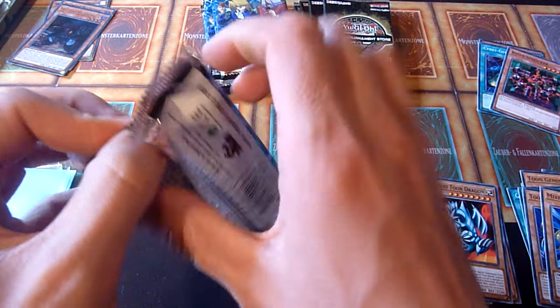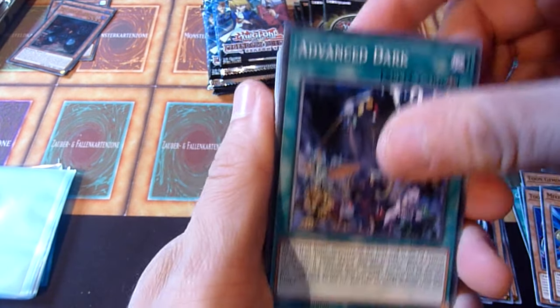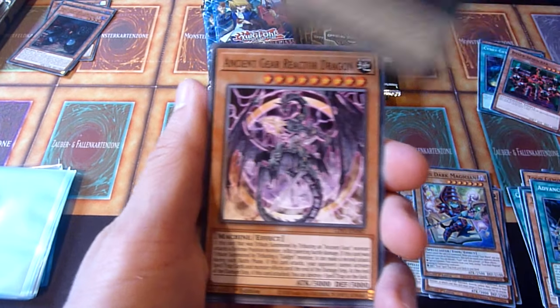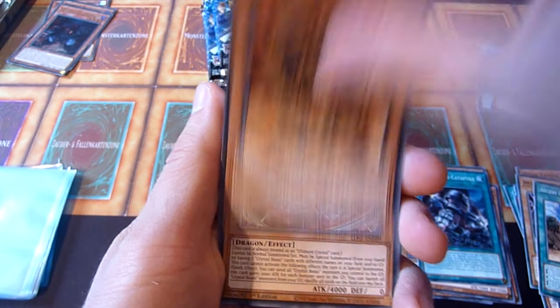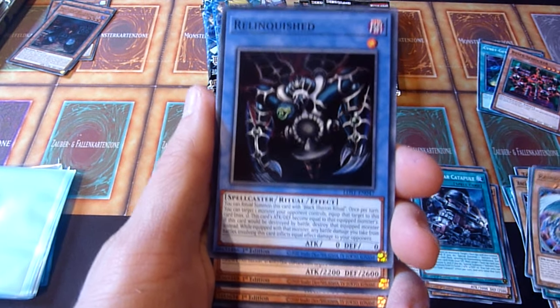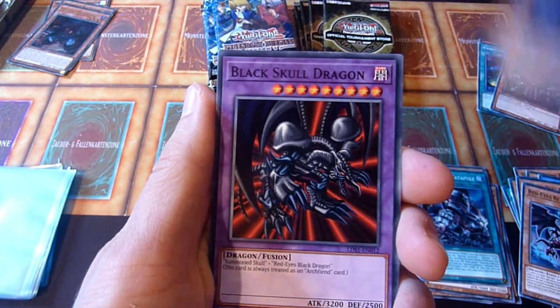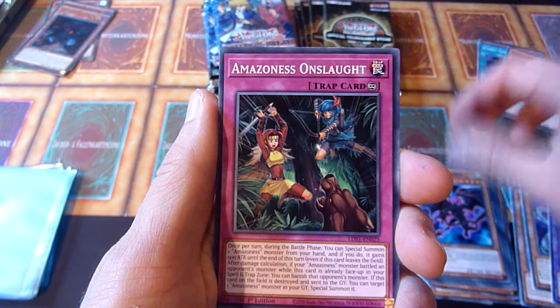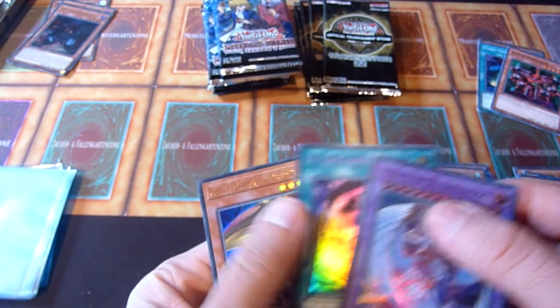Nothing in that pack, except of course for the good Toon commons. It's usually the commons in here. Toon Dark Magician again, Catapult — nice. Relinquished is okay. B-Skull is nice. Restrict is a good card, Wyvern is decent. Rainbow over Dragon, Relinquished Fusion, and Curse of Dragon.